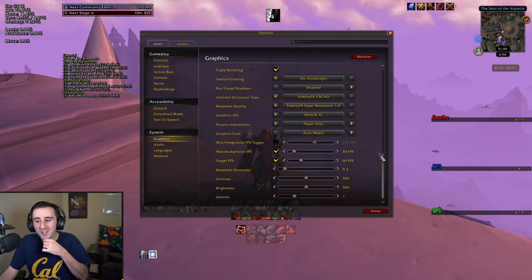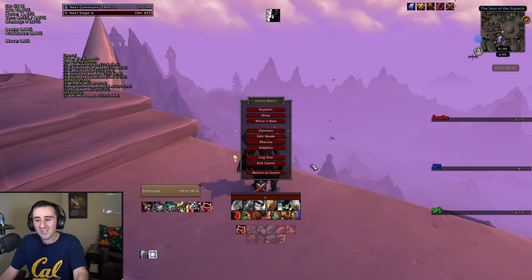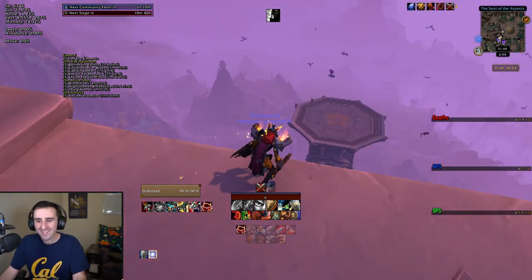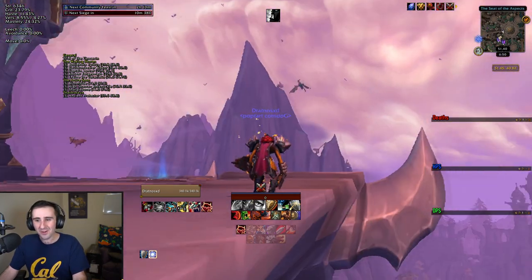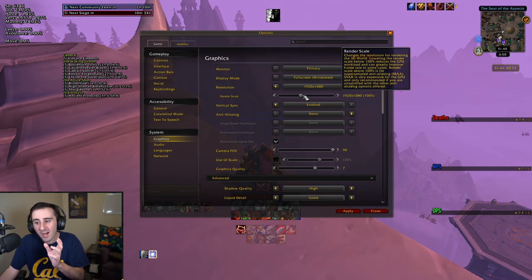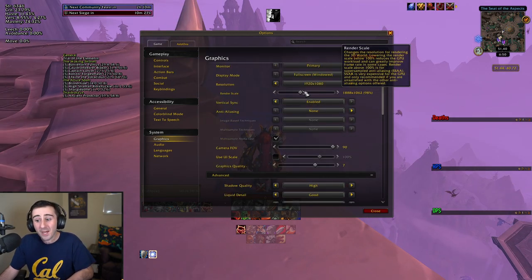You don't want to set your render scale too low. The lower the render scale is, this is what it looks like on the lowest possible setting — it's kind of artificially low res, 2006 World of Warcraft looking stuff. But if you only go it down a little bit, the game basically starts using this resampling thing, and that actually makes things look sharper farther away.